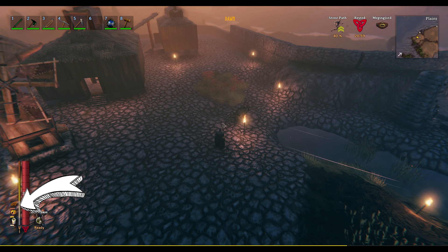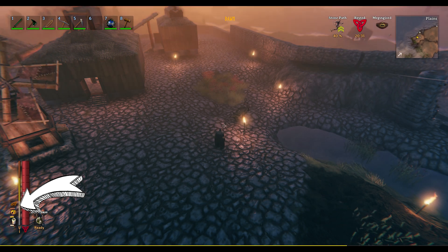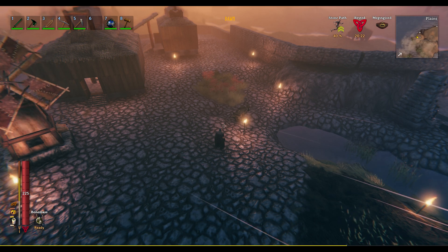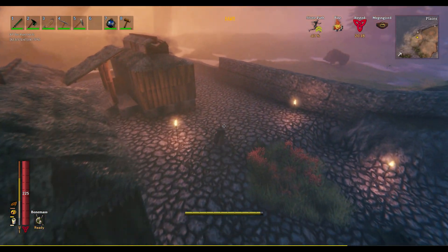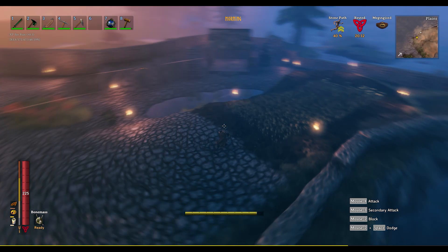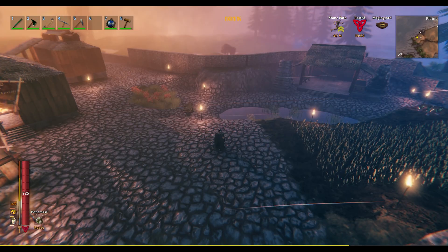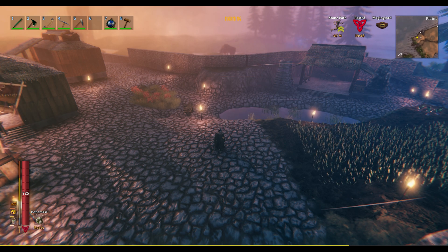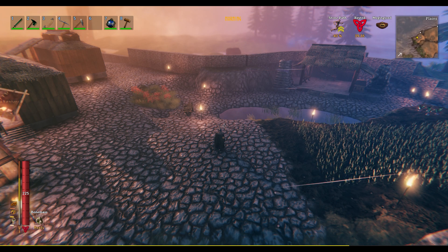In the bottom left corner where my food is, it has bars to indicate the amount of food remaining, and the amount of health and stamina is really not proportional to the food degradation of vanilla Valheim. What this mod does is extend the time it takes for the benefits of the food to degrade, and it's exponential.